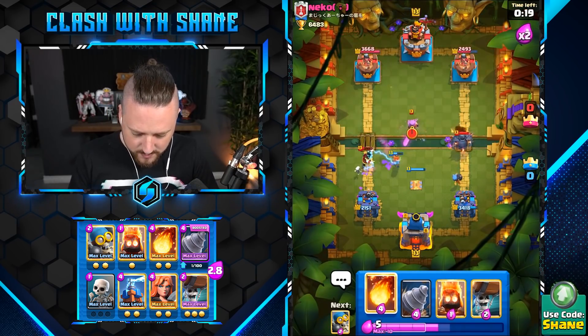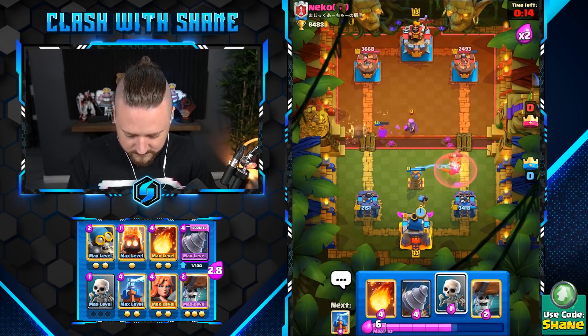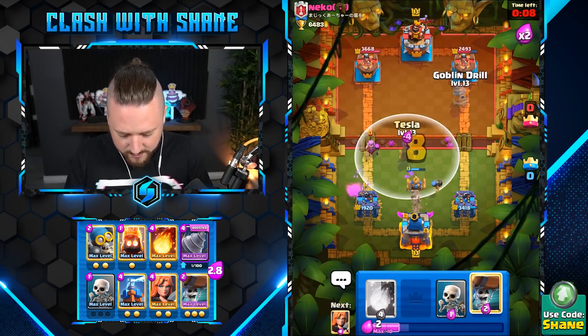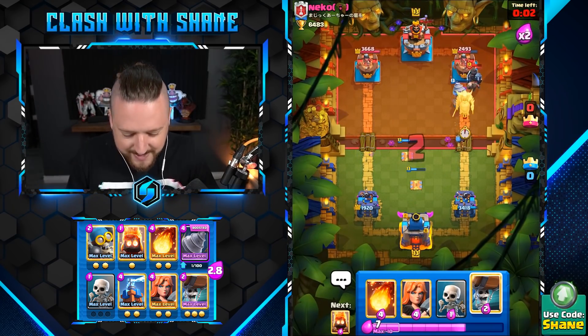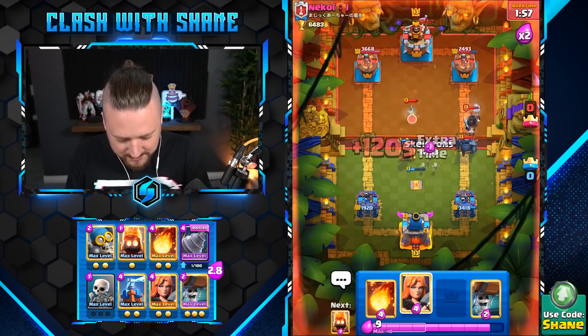If he goes Ram Rider here, I might just go and bust out a PEKKA. Wait for it. Let's go Drill here — one more test of the tower here. He's gonna go Dark Prince for that Drill. Did I... I missed that tower. Did I not? Am I the only one that just realized we missed the tower there, boys and girls?